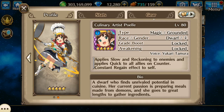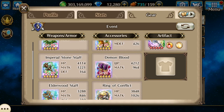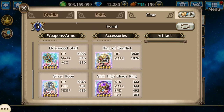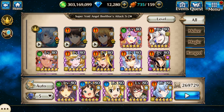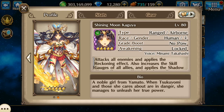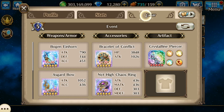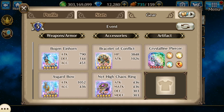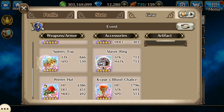Next up is Poel. She's set up with a lot of Earth weapons, and you will see why. And last but not least would be Shining Moon Kaguya, or as I call her, Woke Kaguya.